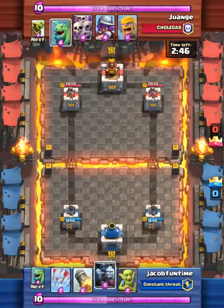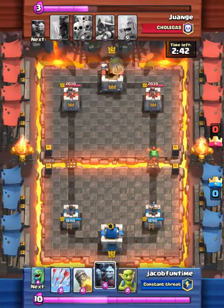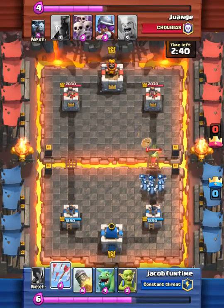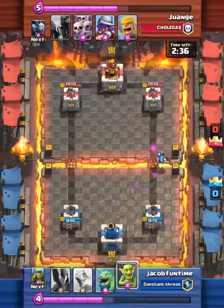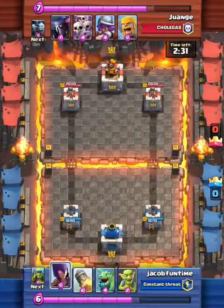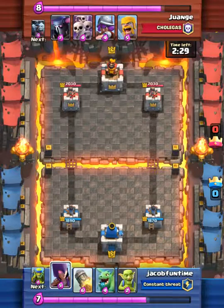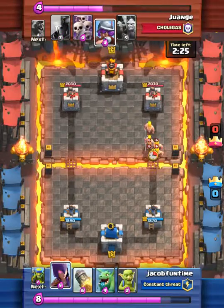I actually don't know what to do yet, so I drop my minions. He does his goblin barrel, so I drop my arrows. Our one minion is still up with about half health left. We're just putting up elixir again — he has an elixir advantage on me.